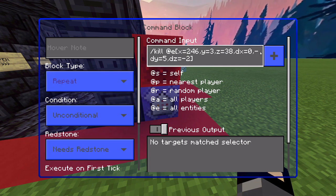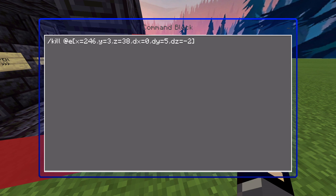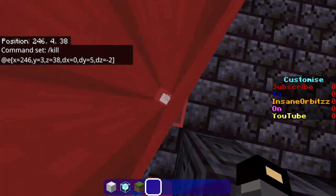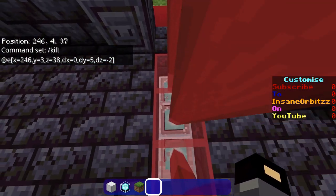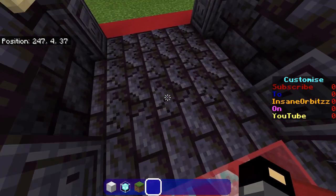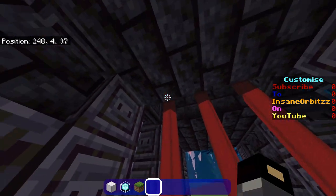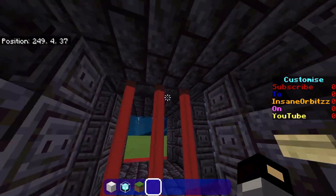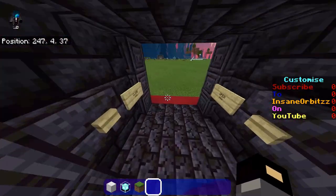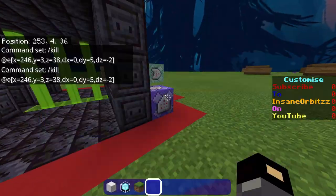You now want this to be a repeat unconditional needs redstone command: slash kill @e, X equals 246, Y equals 3, Z equals 38, DX equals 0, DY equals 5, DZ equals minus 2. Your coordinates and numbers will be different, but let me explain. When I stand here, I'm at 246438. When I walk through, my X axis doesn't change, but my Z axis does — it goes from 38 to 36. So you want to measure people who are within minus 2 from that block. The DY is 5 because it's going from the third block down here, and you want it to kill people in the radius of all these blocks so they can't jump over. If they have an elytra, they can fly over if it's through a tunnel. That way, you stop people who are completely in this 3x3 from passing because it will kill them. Once you press open, you can see it ditches the redstone block, meaning it's no longer killing people since it's off redstone, and you can walk through as you please.